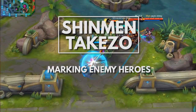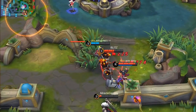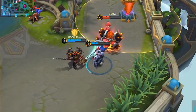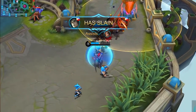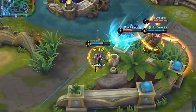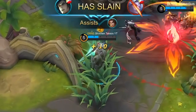Shinmen Takizo here. Are you tired of teammates focusing the wrong enemy during teamfights? Don't you wish you could use some sort of voice chat function? But even if you could, you don't have friends to yell at or you play solo. Wouldn't it be nice if there was a way to tell your assassins to focus the mage or marksman instead of chasing the enemy tanks? Well, you've come to the right place — or right video.